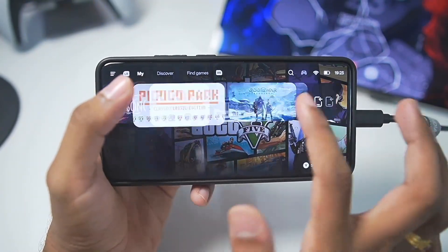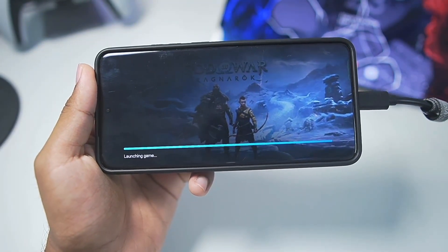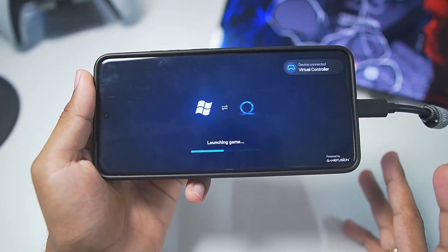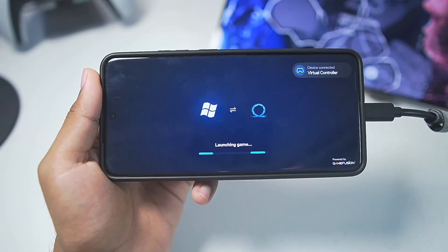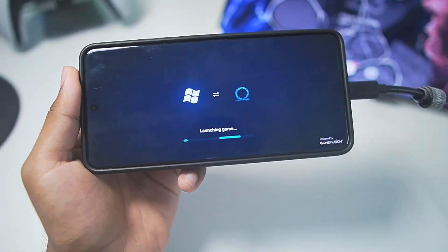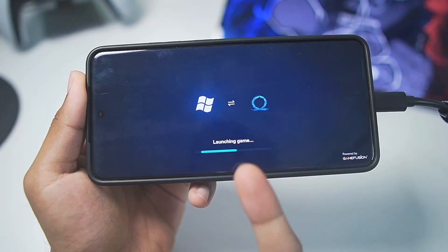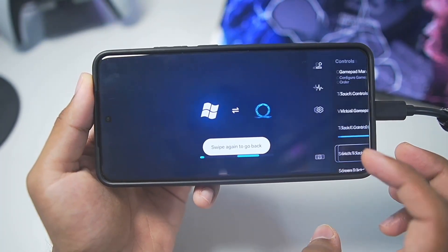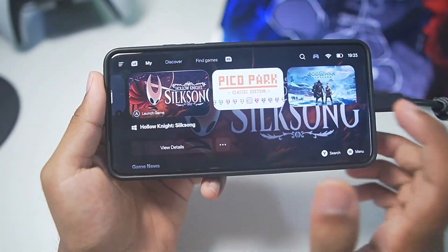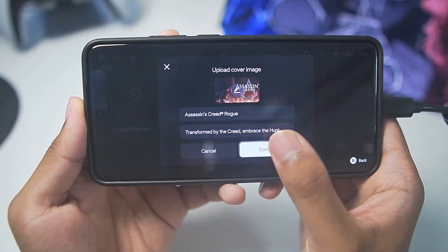We'll look at some additional settings later in the video, but I want to see if the issue is because I'm using an external SSD. Adding God of War Ragnarok is very difficult on my Android device — it is a 160GB game, so testing such games is very hard without an external SSD. It seems that for now, external SSD is not supported for launching such huge titles, as it just keeps going on the launching game action. Don't worry, I'll still test God of War Ragnarok — I'll just have to copy it from the SSD to my Android device. Instead of GTA5, we'll test out Assassin's Creed Rogue.